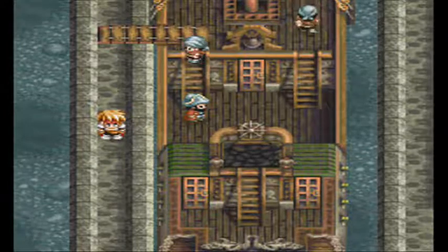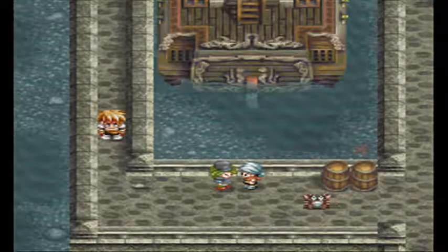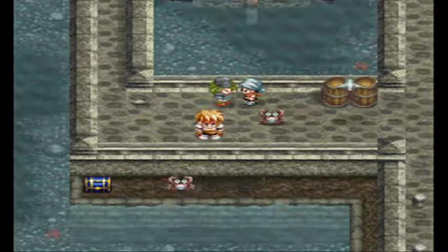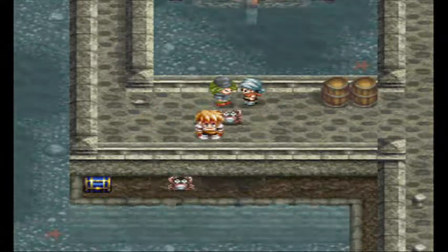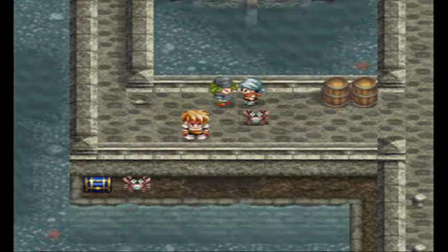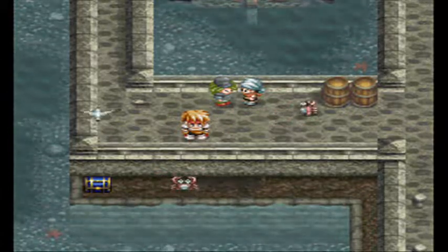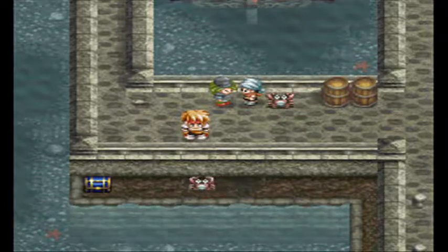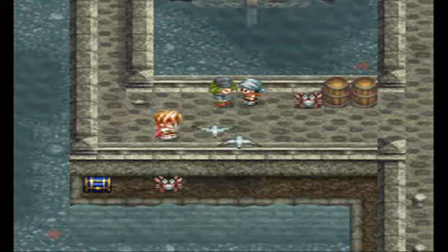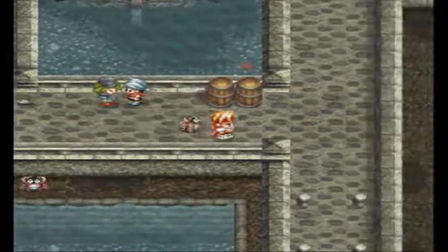Anyway, today we will go to the Kingdom of Alvanista and see if the info we got from Mayer was correct. See that crab down there? If you are looking for opening every chest in the game, that crab is going to be your doom. That crab is legendary. He won't let you pass. In that chest there is a Lavender, by the way, so if you want to get it, go ahead and try. I won't even bother.